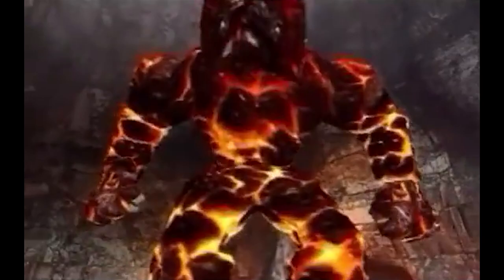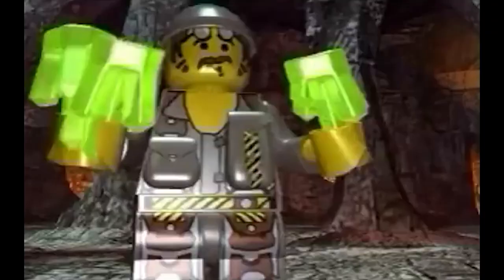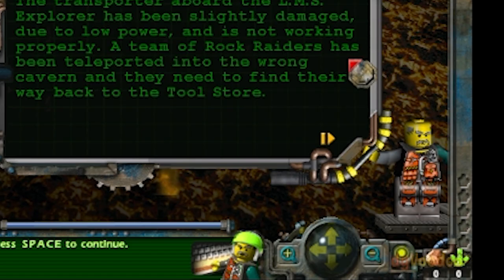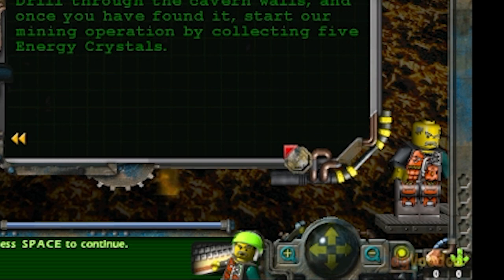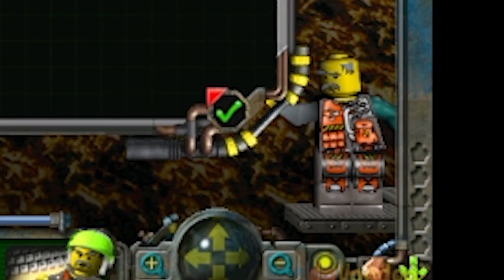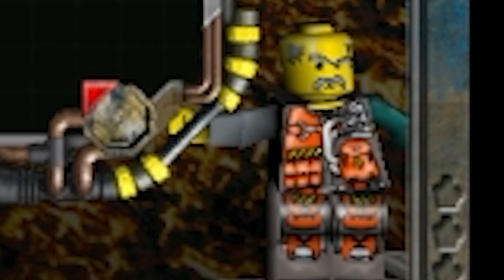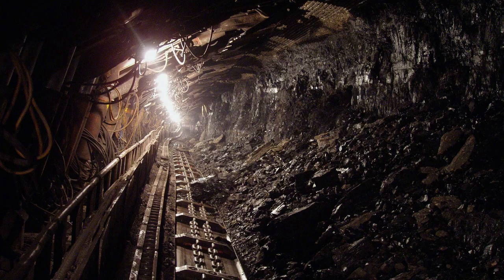Rock Raiders are the mining crew of the LMS Explorer, who travel the galaxy in search of — well — energy crystals. In most versions of the Rock Raider story, the LMS Explorer gets terribly damaged and then sucked into a wormhole to the planet U in a distant galaxy.